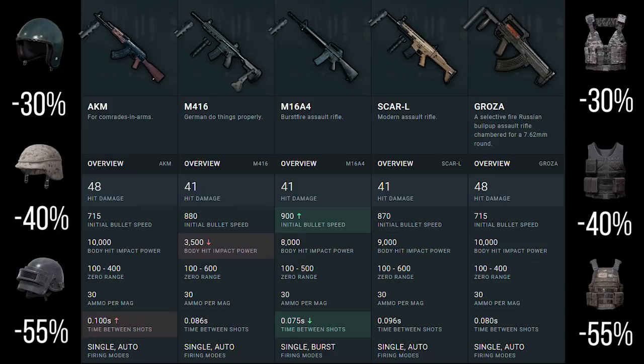The lowest body hit impact power comes from the M4, which is a lot lower than the M16 and the SCAR — meaning if you're firing at someone with the M4, they will be a bit more accurate when firing back. The only other stat I really want you to pay attention to here is the firing rate. The Grozer has got the quickest firing rate at 0.08 seconds per bullet, while the AK is the slowest at 0.1 seconds — meaning the AK fires about 10 bullets a second.